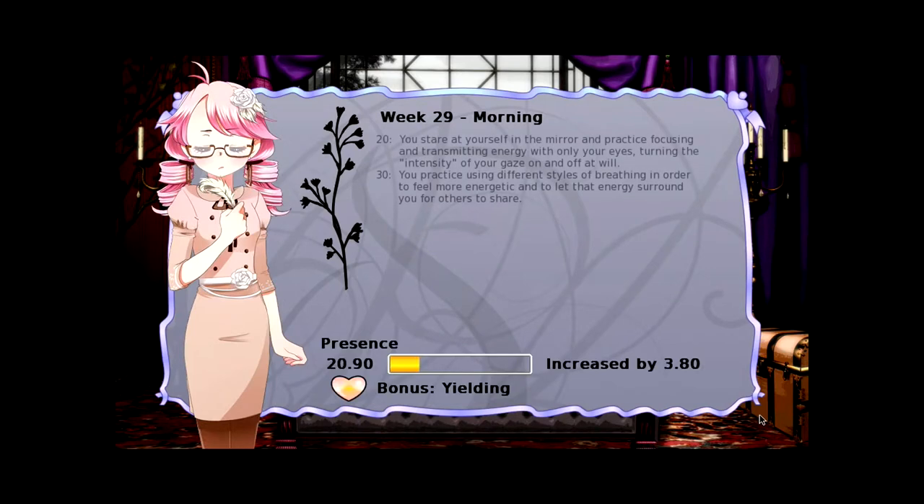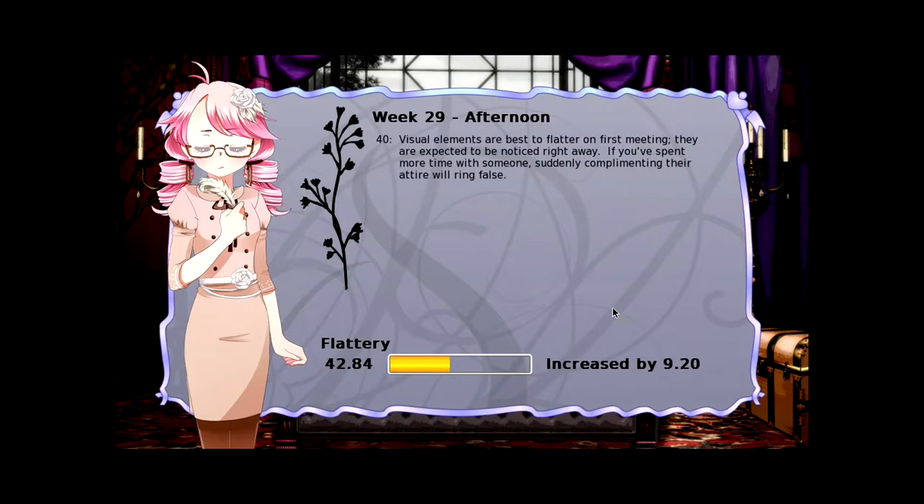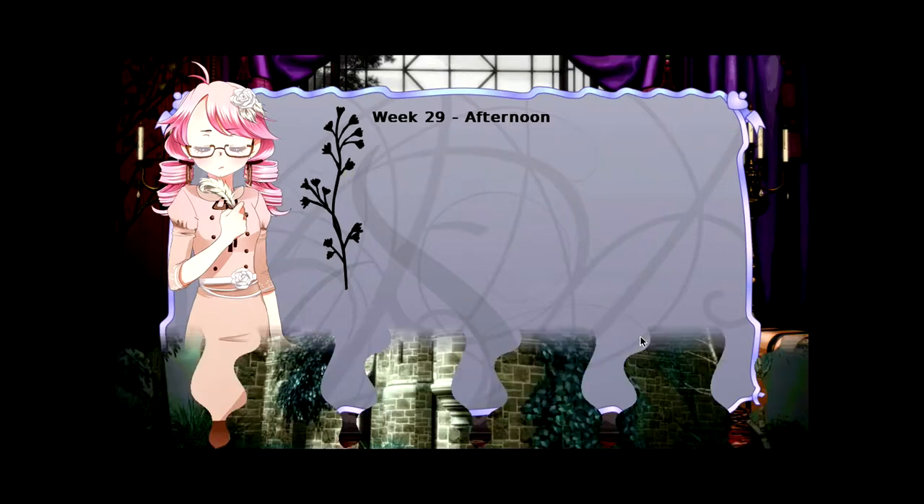Royal presents and some flattery will get you nowhere — except, of course, if you are Elodie. You stare at yourself in the mirror and practice focusing and transmitting energy with only your eyes, turning the intensity of your gaze on and off at will. You practice using different styles of breathing in order to feel more energetic and to let that energy surround you for others to share. Visual elements are best to flatter on first meeting — they are expected to be noticed right away.